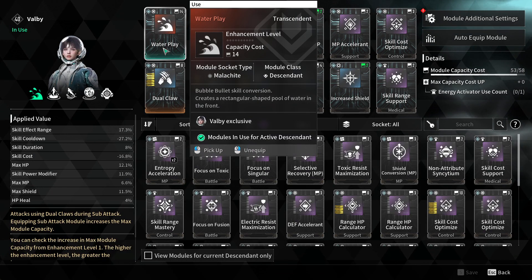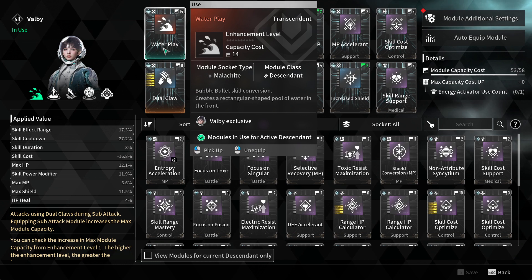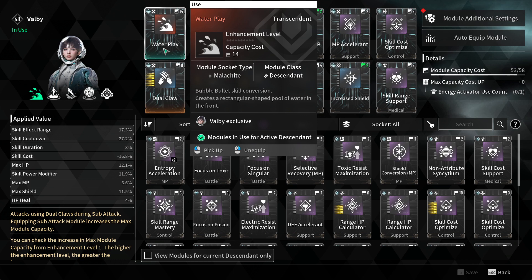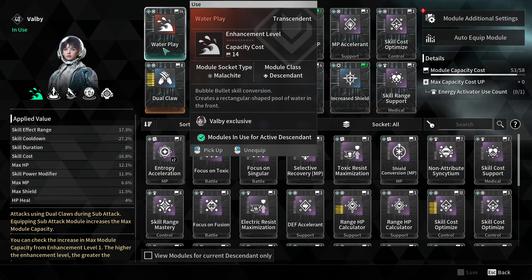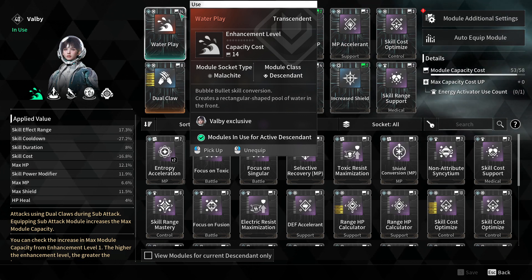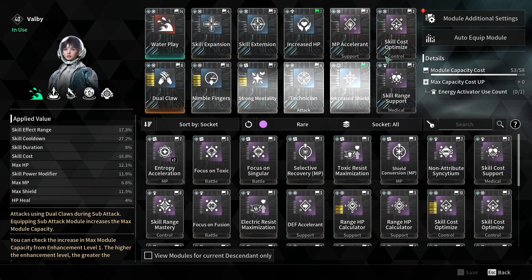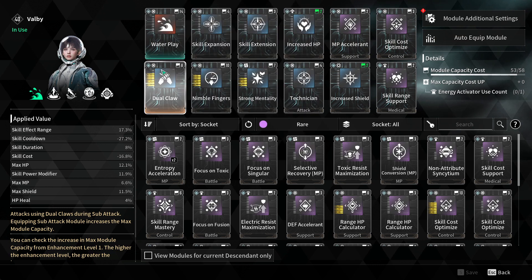First thing I have here is called the Water Playing. Note about this transcendent skill mod is every time you upgrade it, the capacity cost goes lower. See how it says 14? Every time you put in a point, that 14 is going to go lower, which helps you increase the other things.